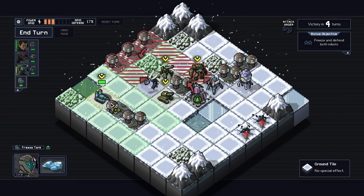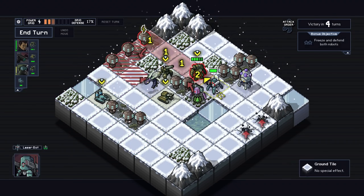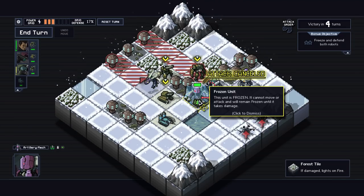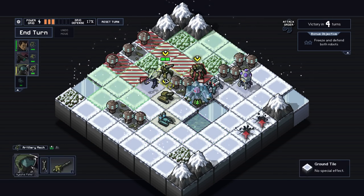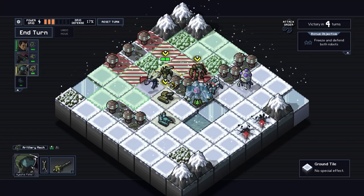They're not on my side. Alright, we have a problem here. Okay, well I guess this is what we use freezing for. Frozen: cannot move or attack, and we'll main frozen until it takes damage. Yeah, we got problems here.